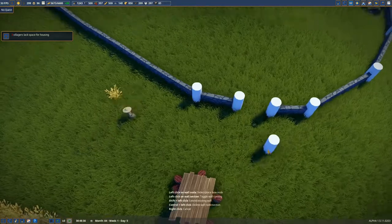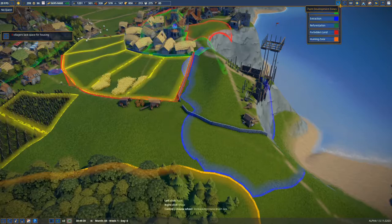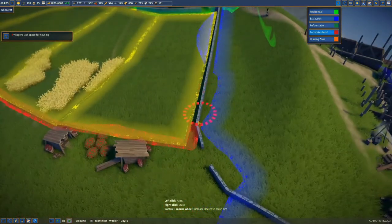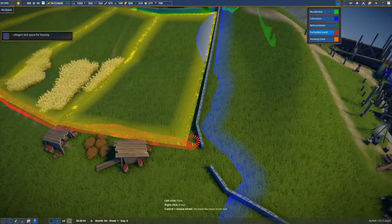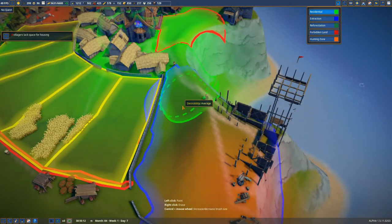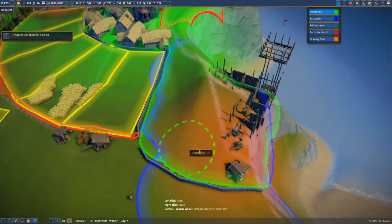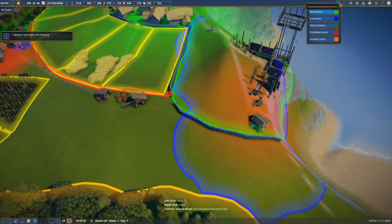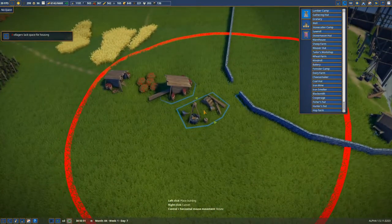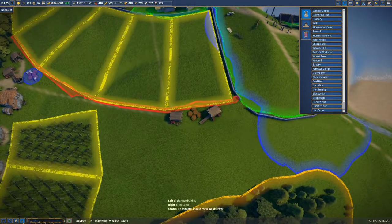I like what we've got. I like what's happening. I don't hate it. Now that we've made that wall, we can just remove this forbidden land — hope they don't do something silly with that. And extend this here. Actually, you know how I said I don't want that lumber camp to be inconvenienced? I do want that lumber camp to be inconvenienced. I want to put the lumber camp outside. But where?